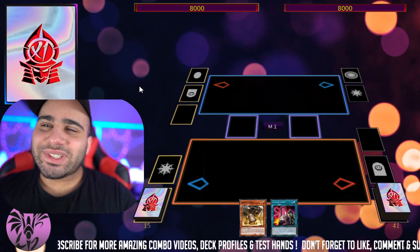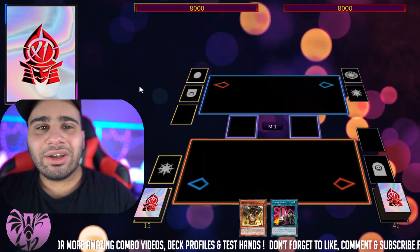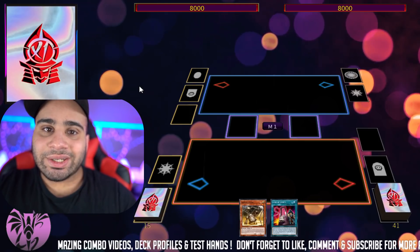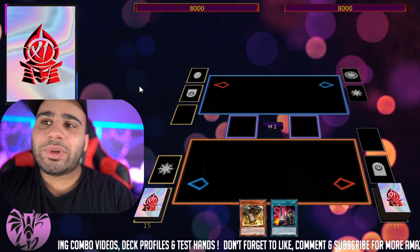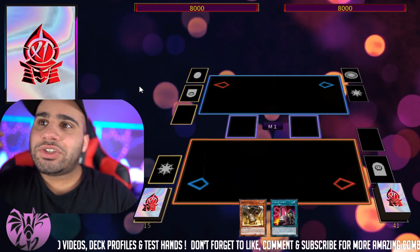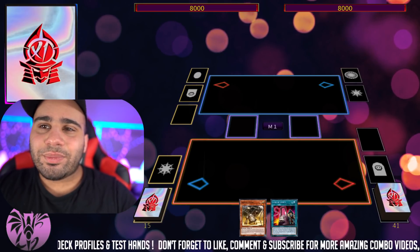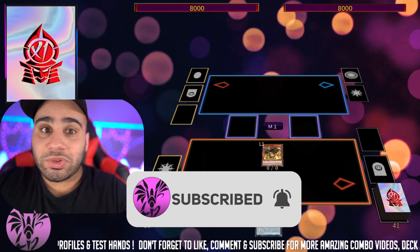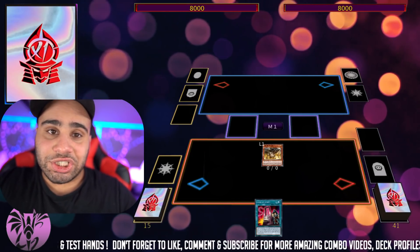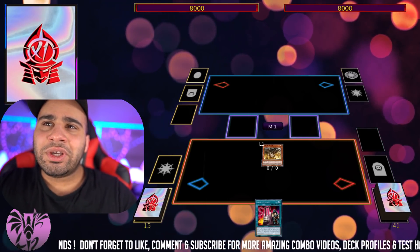I'm pretty sure everybody knows this, but not necessarily. If you're kind of new to the game, you might not know how lingering effects actually function, because they don't start a chain — they just happen. During the end phase, you pretty much have to just say you're resolving the effect to discard or pay the maintenance cost. There are certain cards like that which don't start a chain whatsoever, whereas other cards do start a chain even though they're not quick effects.